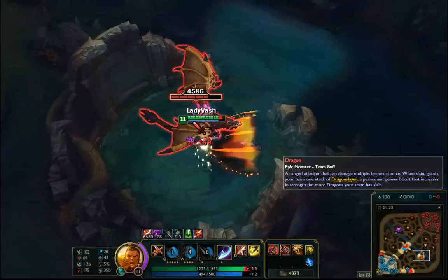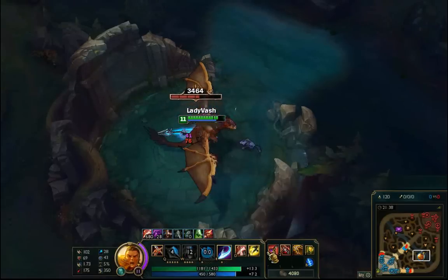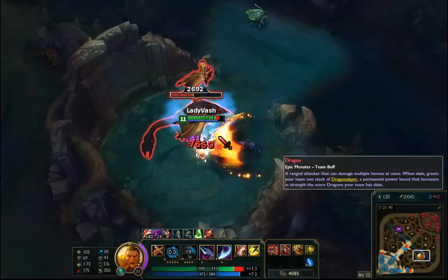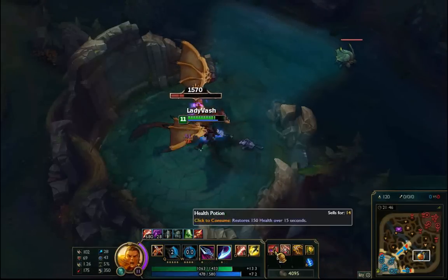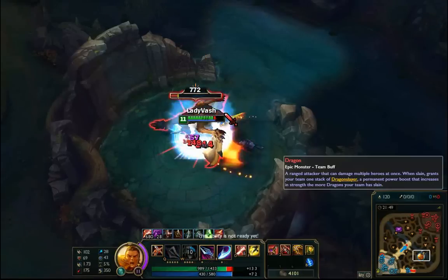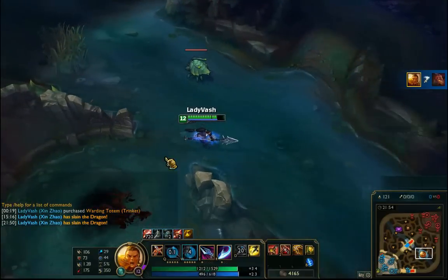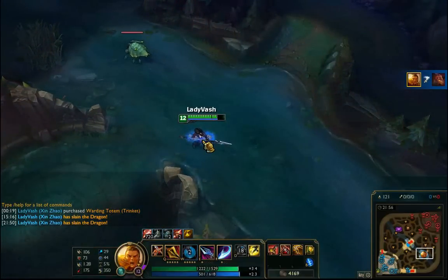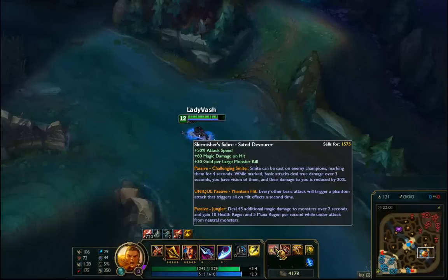You can see I'm healing pretty well even though I don't have much AP — well I do have 28 from runes. With just these two items you can easily solo dragon. It just upgraded: the wolf goes into your body, you absorb him, and now you have the Sated Devourer. You lose the stacking damage but instead you gain the phantom hit passive.